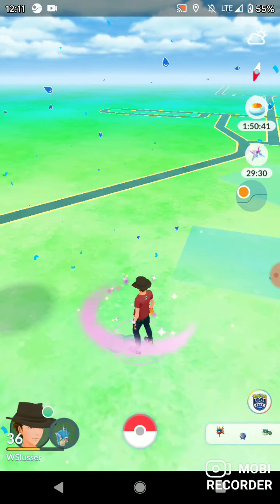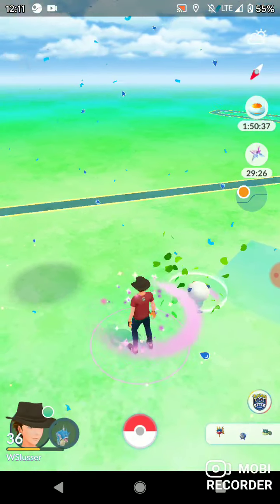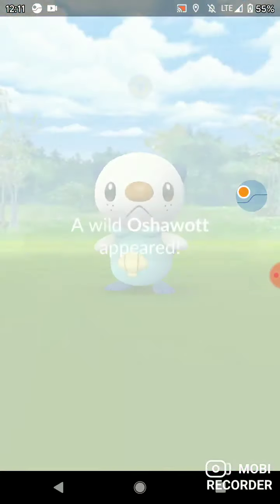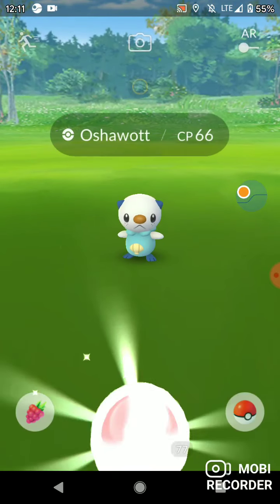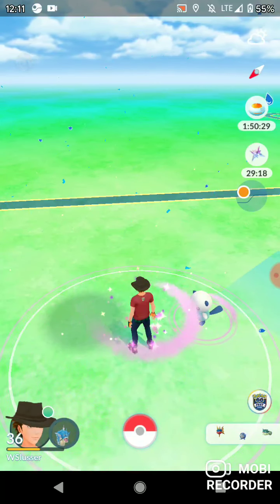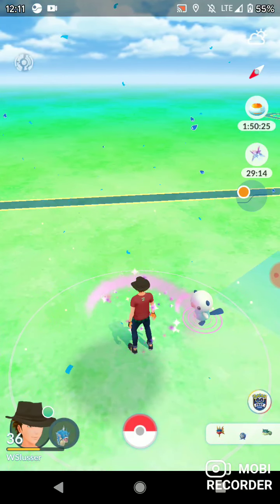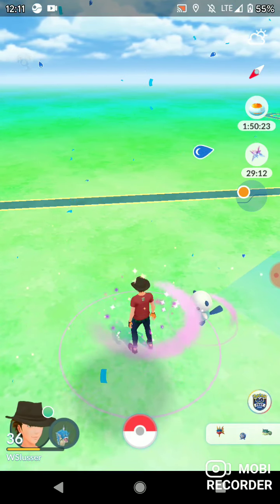The whole point of this was for people to get shinies from the events they missed. Why is this here? We already have an event dedicated for this — the Unova event. These are everywhere. I used to not even know how to get these when they first came out, they were so rare. Now they are everywhere.